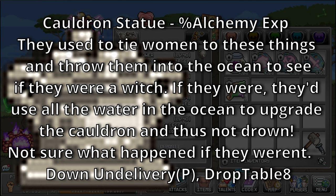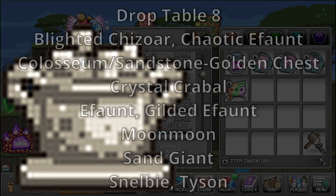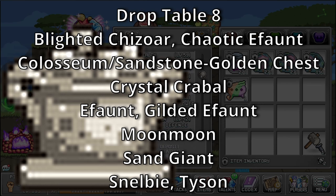Cauldron Statue — bonus: Alchemy XP. They used to tie women to these things and throw them into the ocean to see if they were a witch — if they were, they'd use all the water in the ocean to upgrade the cauldron and thus not drown. Not sure what happened if they weren't. Sources: Down on Delivery, and Drop Table 8, which is a rare drop table for Blighted Shiswar, Chaotic E-Font, World 2 Colosseum, Crystal Crabball, E-Font, Gilded E-Font, Moon Moon, Sand Giant, Snellvy, and Tyson.